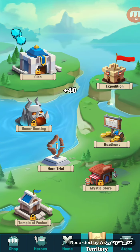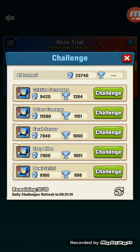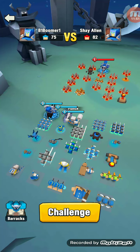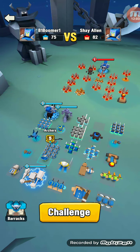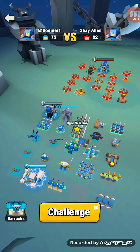Alright, the clan is locked for now. Hero trial — let's attack this one. I'll challenge this player. I can actually move units around — I want you in the back, necromancer here, archers here. Sacred swords in the middle, that's fine. Ogre I want you there. Reaper there, fire mage in the back.